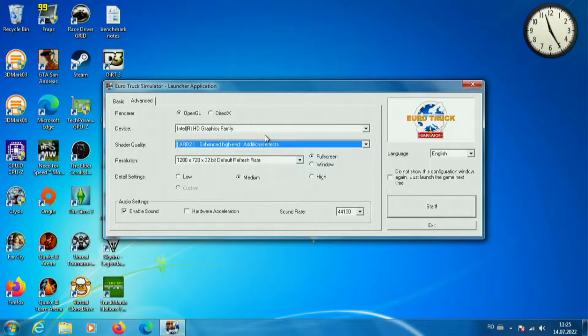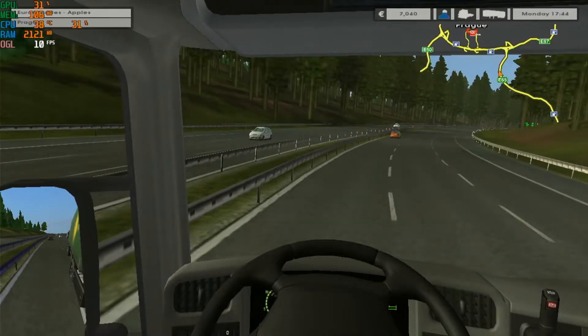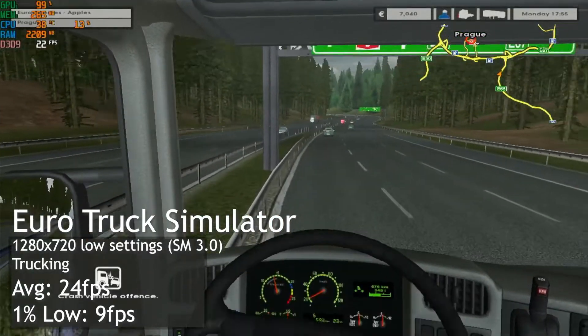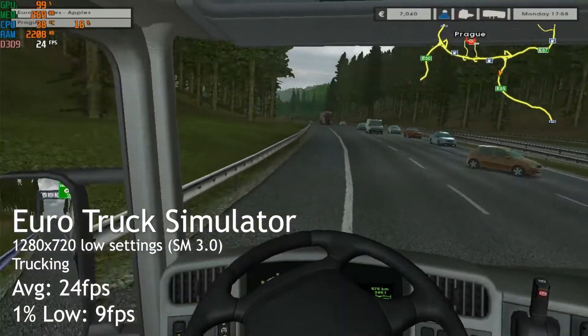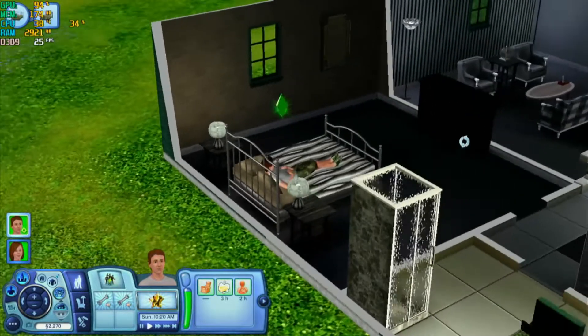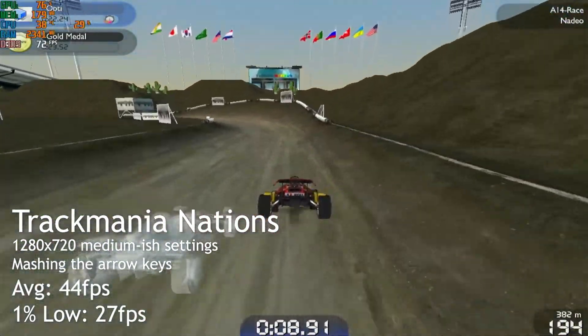Euro Truck Simulator 1 shows the stark difference between APIs on the GMA. In OpenGL, the game ran horribly — it was complete dogshit. However, in DX9, it was much better. We still didn't get high framerates, but the game's slow pace makes up for it. I haven't found a way to benchmark The Sims 3, but from what I've played, it's fine. TrackMania Nations was a surprisingly good experience, even with medium settings.